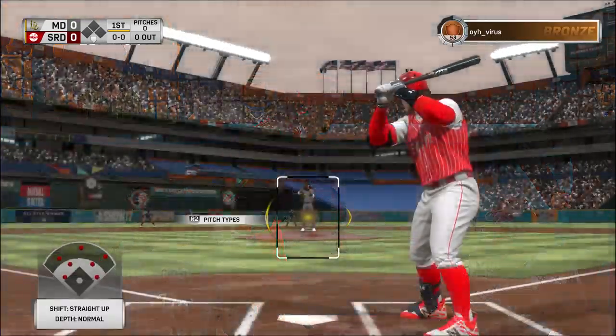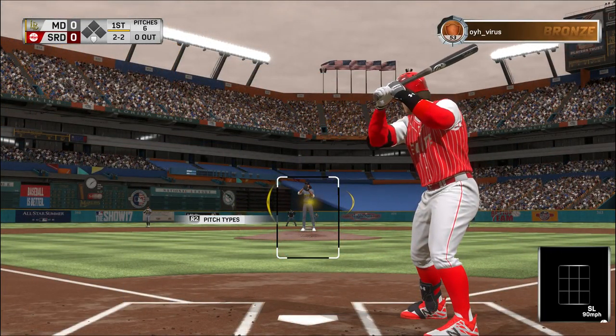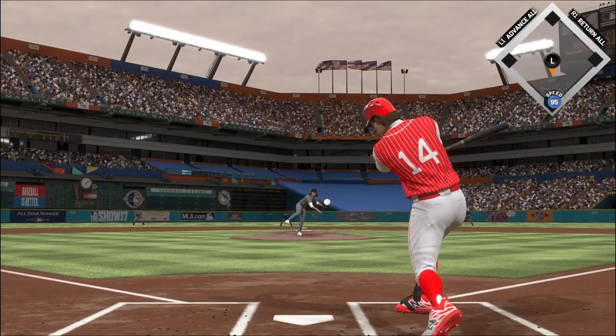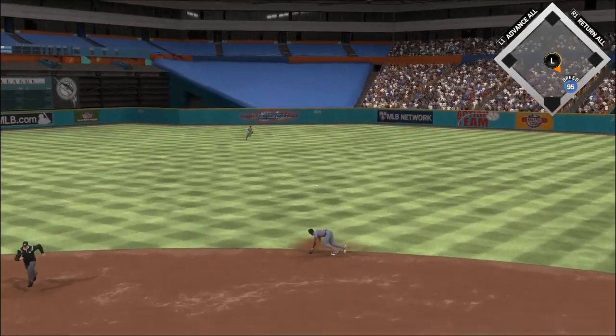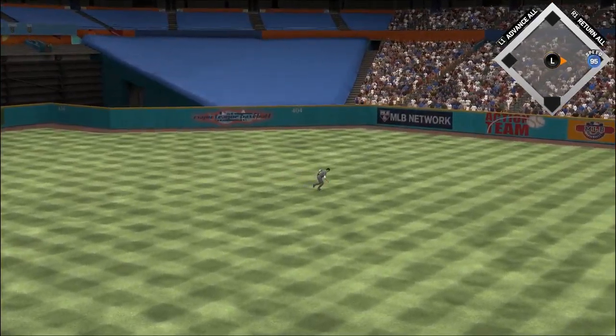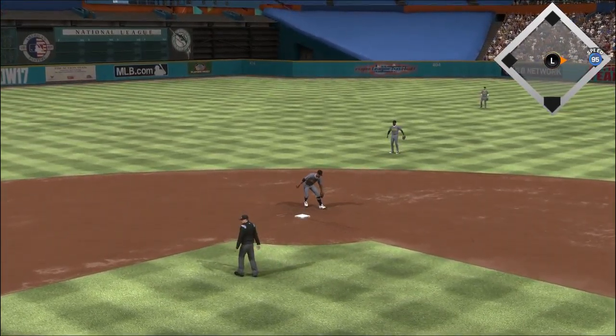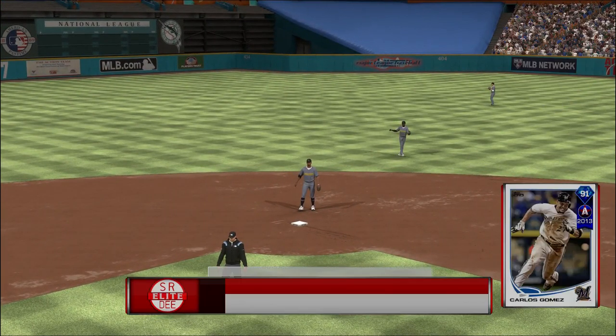Into the box now — Scotty Doe. We all know he can burn on the base paths, but that's a little tougher to do when you've got a nice goose egg on your leg. A dive, but he can't knock it down — it's through for a base hit. So here in the first inning, the leadoff man's aboard to kick things off.